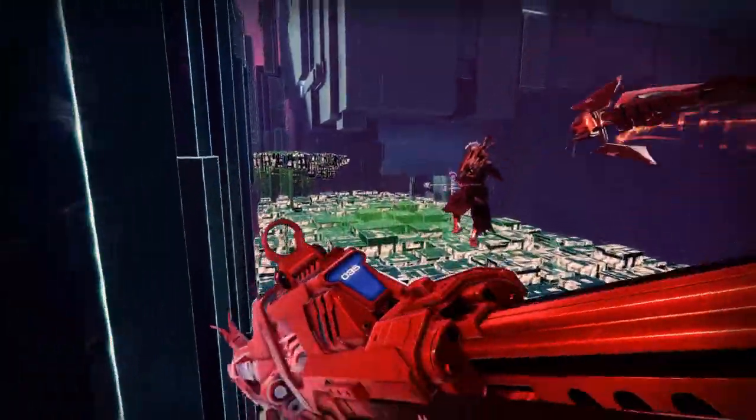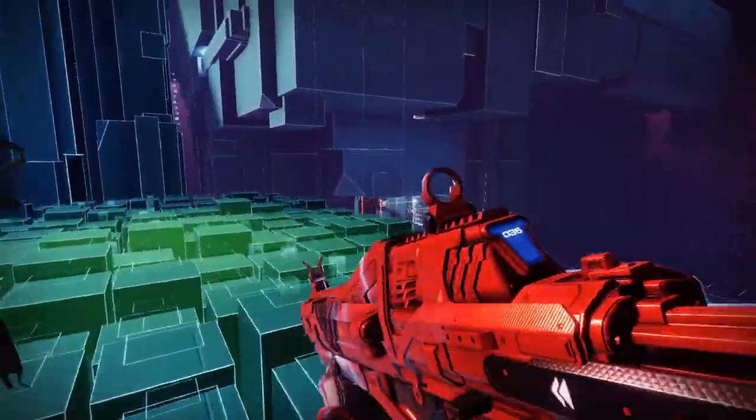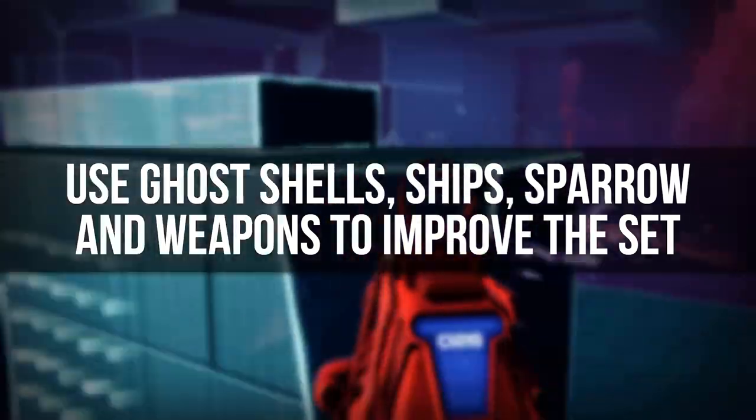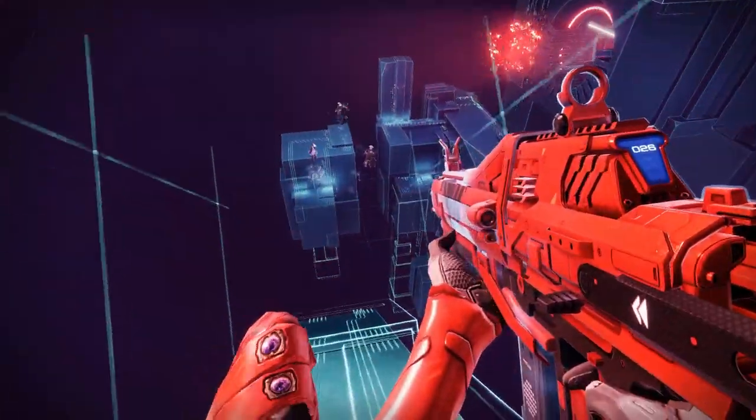For this final segment, once you have your set put together and you're really happy with it, I would highly recommend pairing a sparrow, ship, and ghost shell — and maybe even a weapon — with your set. This will really help complete your set, make it your own, and improve the look of it in game.